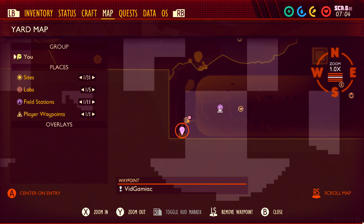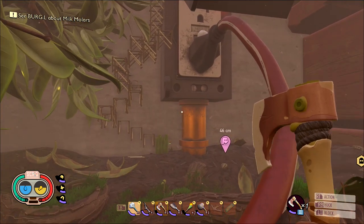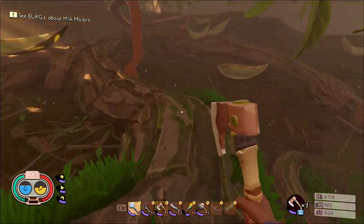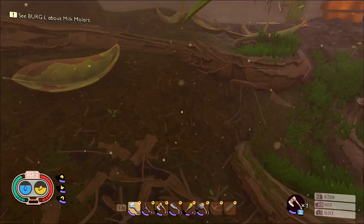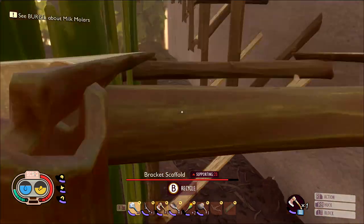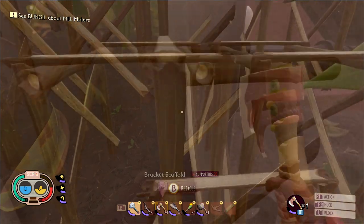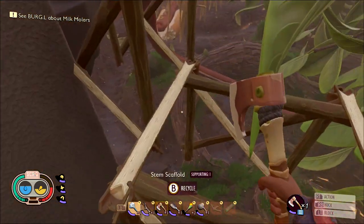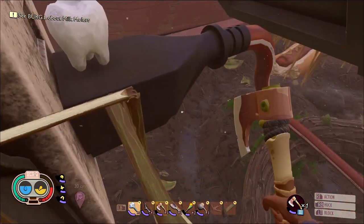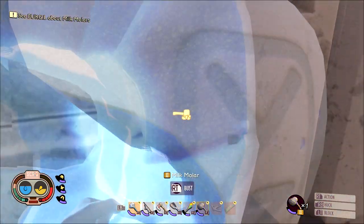Moving on to molar number 4. This one is at the power outlet on the bottom left of the hedge area. It's very frustrating to get since there is no natural way of reaching it — you are going to have to build up to it. There was a collectible in the base game that required building up to the top of the outlet, so you can reuse that structure and modify it slightly. Build an extension leading to the actual power socket, climb up, make the big jump to get onto the power plug, and there you will find the next molar.